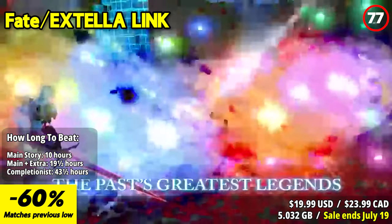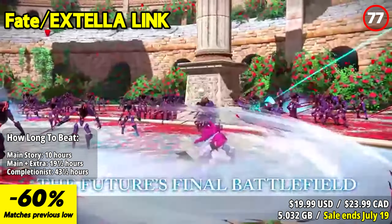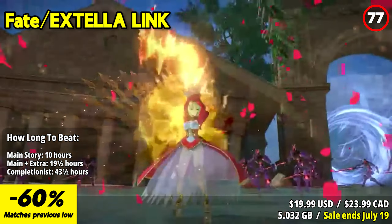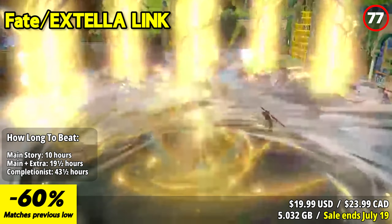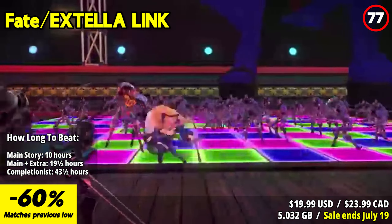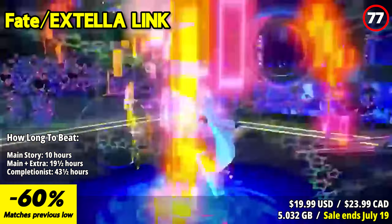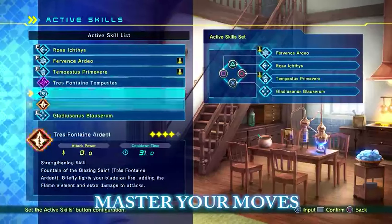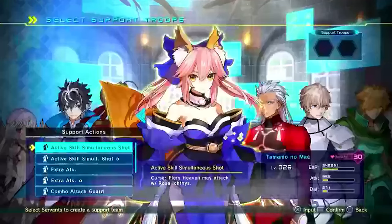Fate Extella Link invites players into a dynamic and thrilling action-packed journey within the expansive Fate universe. Serving as a sequel, the game immerses players in the aftermath of the Holy Grail War, where they step into the role of a master tasked with conquering formidable foes on the battlefield. The game revolves around intense combat featuring a diverse roster of characters from the Fate series, each bringing unique skills and abilities. The fast-paced combat system adds an adrenaline-pumping element, requiring players to master each character's playstyle.